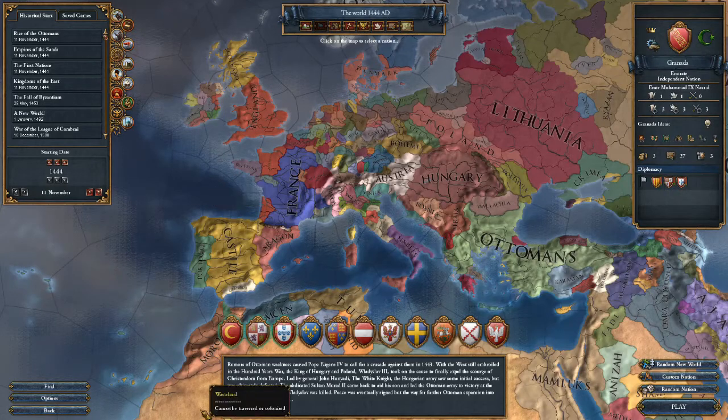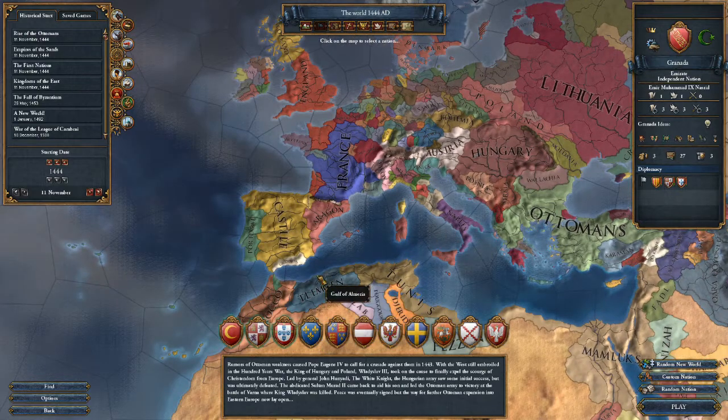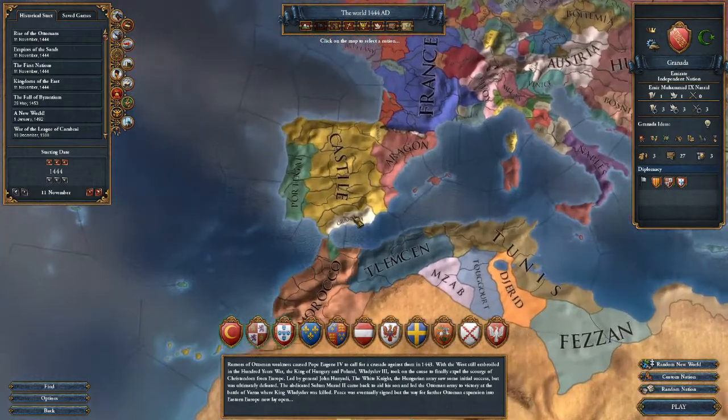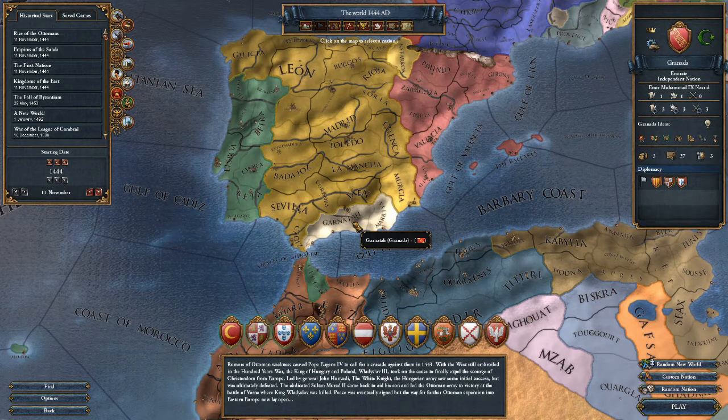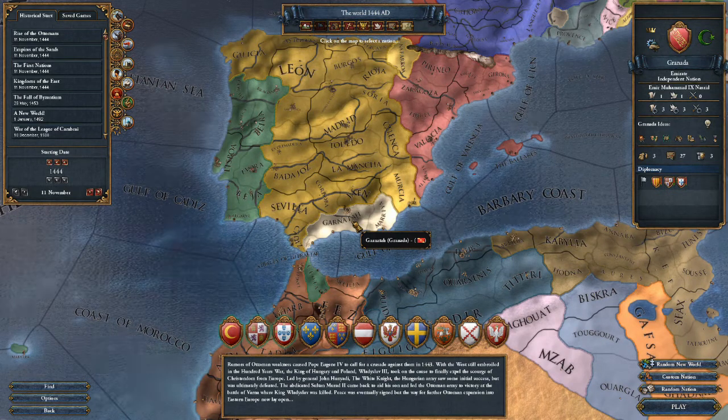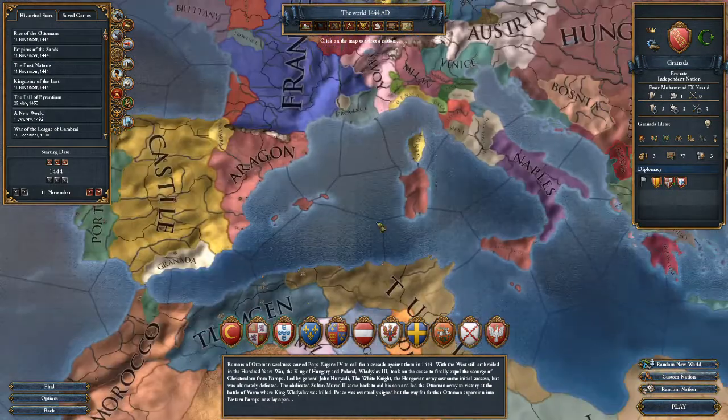Hello ladies and gentlemen, GamingToken here. Welcome to the beginning of a new Let's Play Europa Universalis series. As you can probably guess from the country chosen and the title of the video, we are going to do the Reconquista achievement, as it won the Twitter poll on what achievement I should tackle next after Mare Nostrum with Florence.